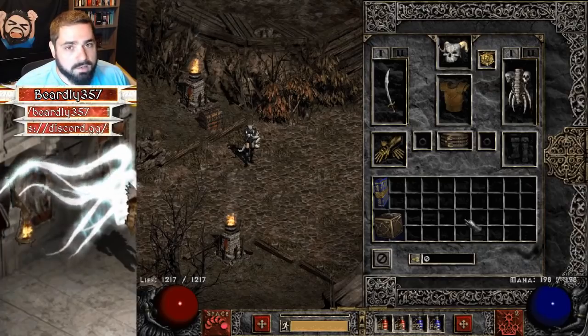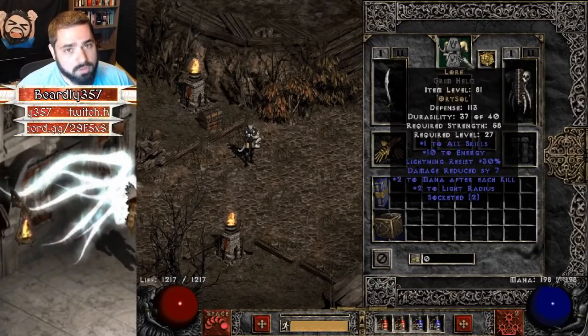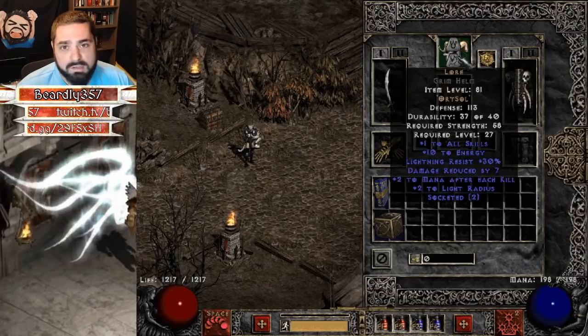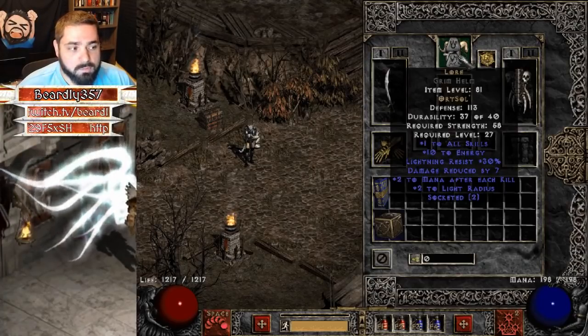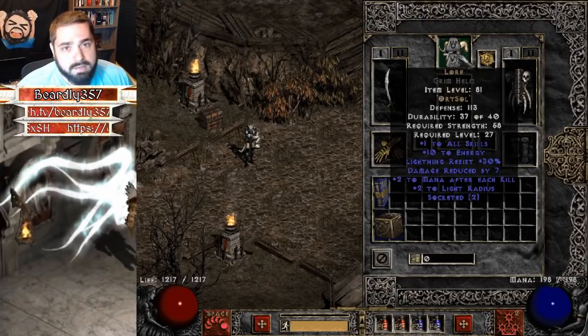For helmet, Lore — Ort and Sol. These are very easy runes to get, once again from Nightmare Countess. The reason for this is the plus one to all skills as well as the 30 lightning resist. This is a very nice leveling helm. Whatever two-socket helm you can find to make Lore.